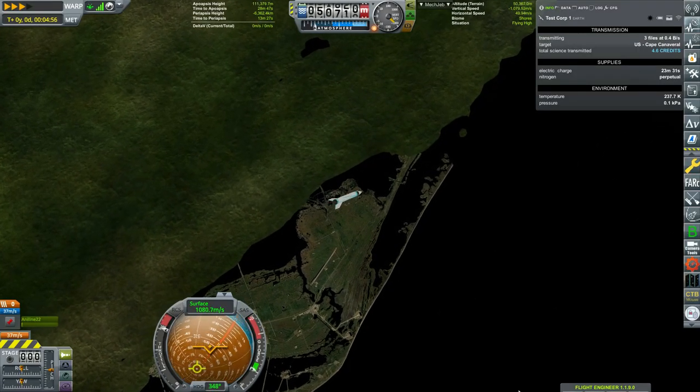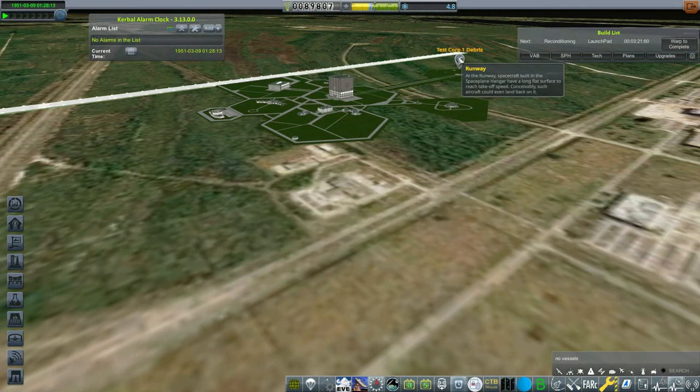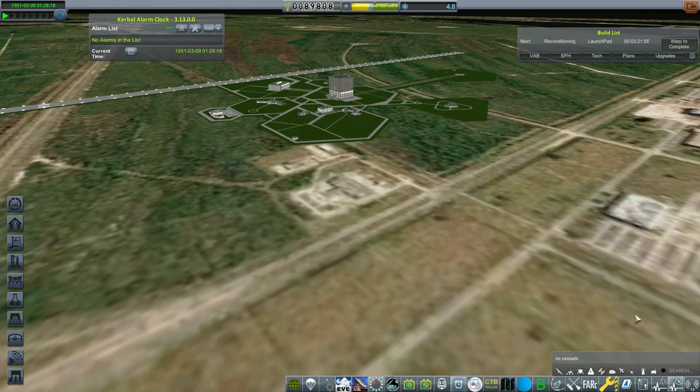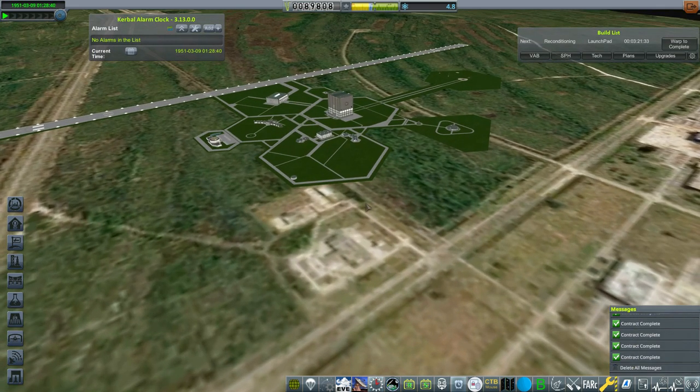We're actually going to go to the R&D building after we clean up some of these contracts, and I want to explain how the science stuff works for earlier RP1. The nice thing is we got a bunch of funding from that launch, so we'll have plenty of money to build our next rocket and spend some upgrade points, which I'll also touch on. I'm going to be making some more shorts down the road to go more in depth on each of these individual screens.